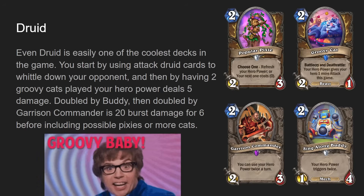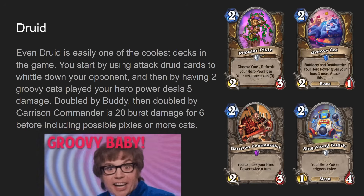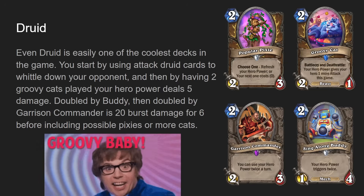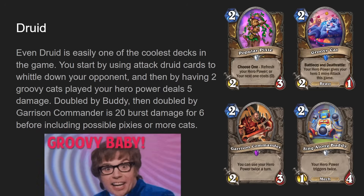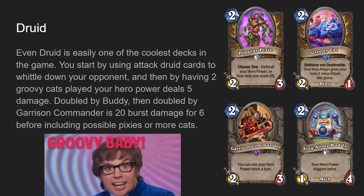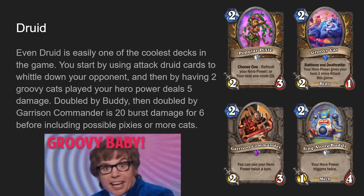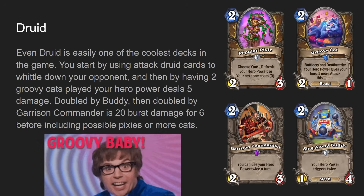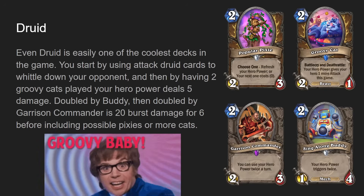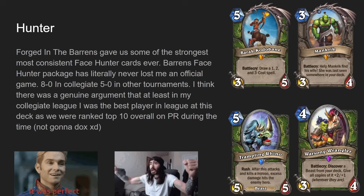Before Celestial Projectionist was nerfed, this deck was significantly better. One of the big issues is that sometimes it needs to kill from full 30 health, and without Celestial Projectionist you can't consistently get copies of your Groovy Cat — you only have two copies, not four. Celestial Projectionist was a two-mana three-two with battlecry: choose a friendly minion and add a temporary copy of it to your hand. It's now three mana three-three because of the Toy House Giant Rogue deck in standard. Instead of just nerfing that deck, they nerfed every deck using Celestial Projectionist — and then they also later nerfed the Rogue deck anyway. Why do they do that?